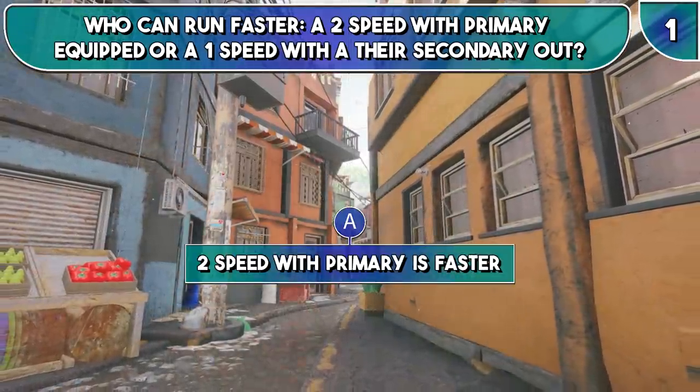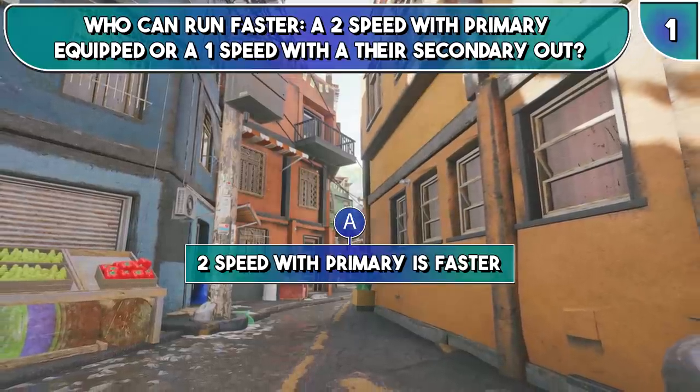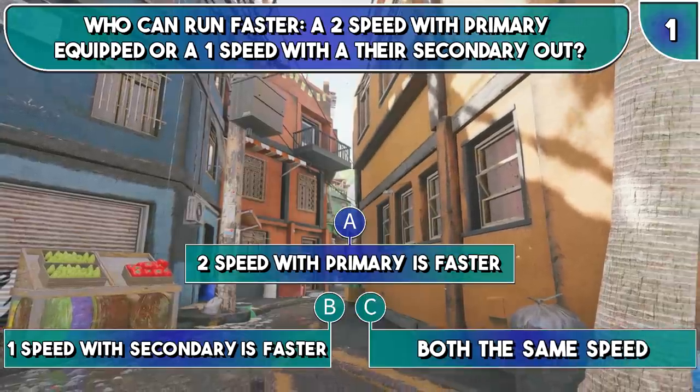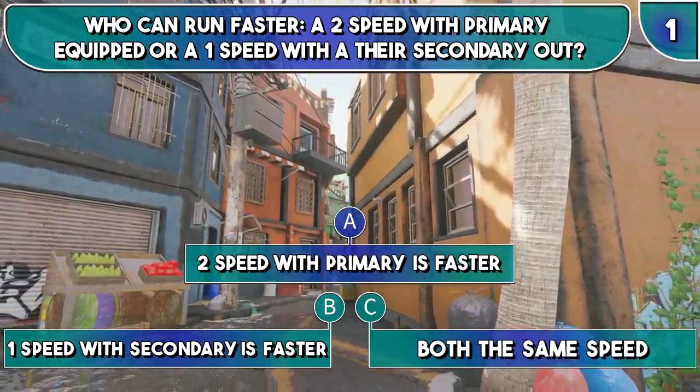So is it A, a 2-speed with their primary weapon out is faster; B, the 1-speed with secondary out is faster; or is it C, they both run at the same speed? Take a moment to think it over before I reveal the answer.